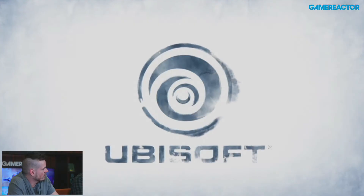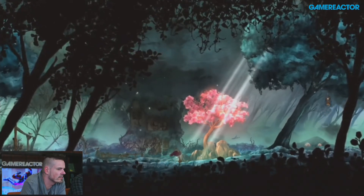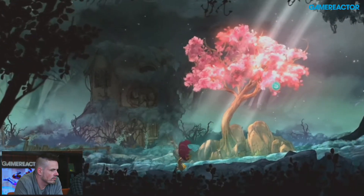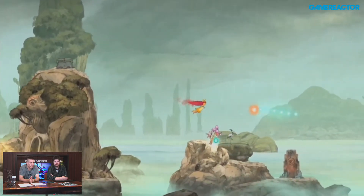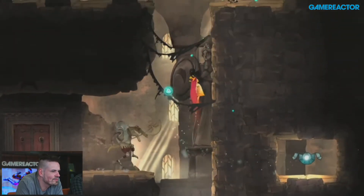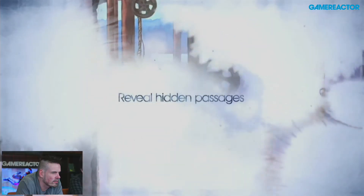Then we've got the fairytale-inspired RPG from Ubisoft — Child of Light. It uses the Ubisoft lighting framework which allows artists to put their art directly into the game without a lot of trouble, and you can really see it — it looks gorgeous. It's got a real storybook feel, and it's definitely something that stands out. It's nice to see Ubisoft taking risks alongside their big blockbusters.